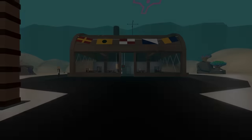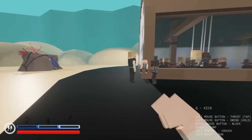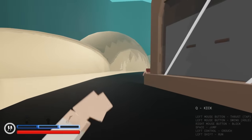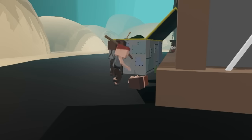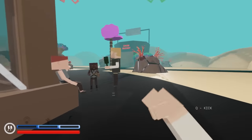Alright guys, next up is the Crusty Crab — the map everybody's been waiting for. I can't wait to kick SpongeBob right in his stupid little face. The first thing I like to do is check the perimeter to make sure there's no weapons I don't see. You know what, we can always make exceptions — maybe if I go around the other way there will be a homeless man not being beat with a stick.